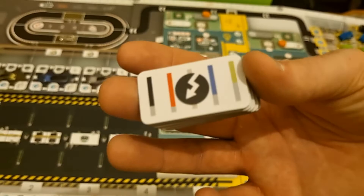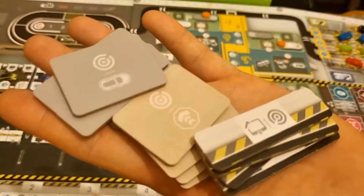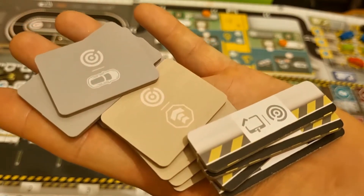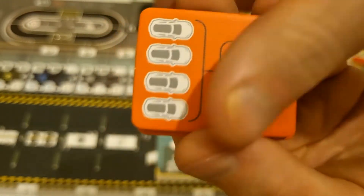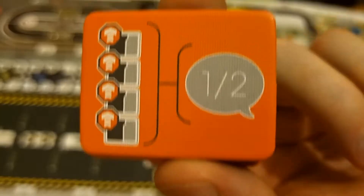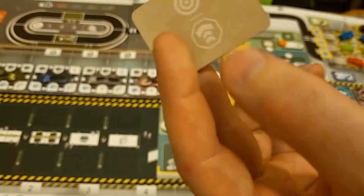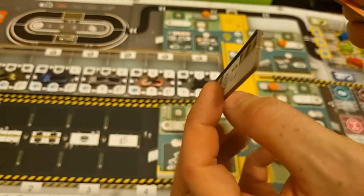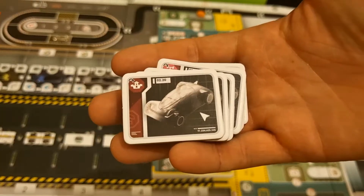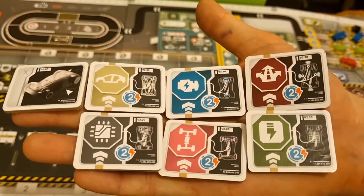We have 11 different endgame scoring tiles to choose from. We have the five demand tiles, one for each car colour. We have 12 factory gold tiles in three sets of four: four for the test track area, four for the car upgrades area, and four for the certification track. We've got 35 design tiles, seven for each car type, all double-sided.